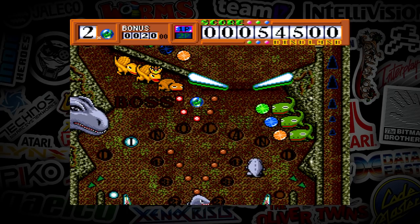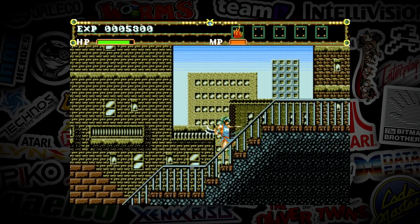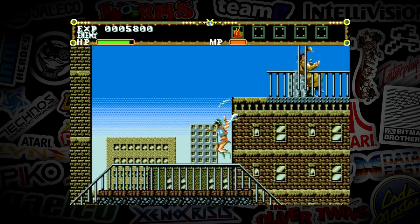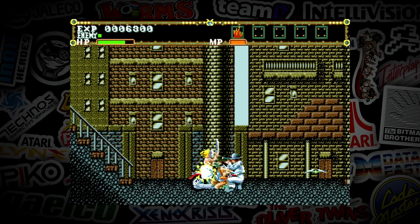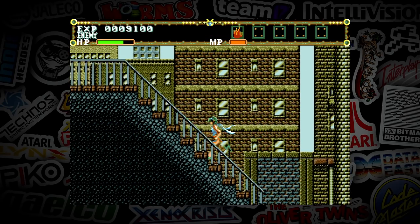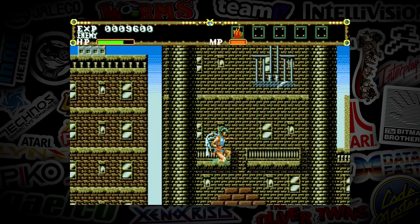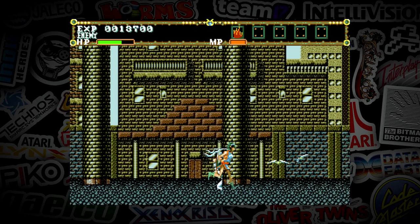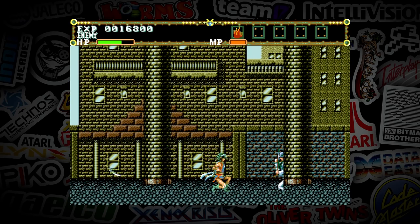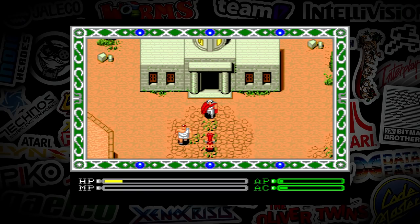Dino Land is middle of the road for me in pinball, but El Viento is definitely one of the best on this collection — hands down probably the best of volume one. It's an excellent side-scroller with great magic gameplay. It's everything you'd want in a Sega Genesis release, and this is a very affordable way to play it legally. This is at the top of the list.